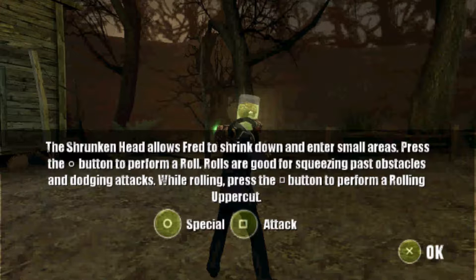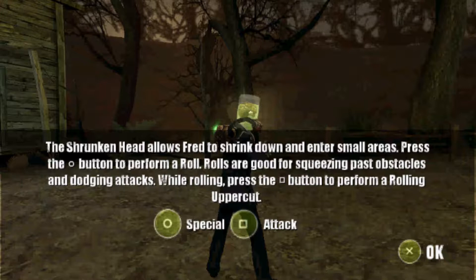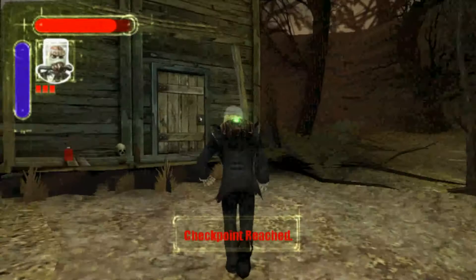The shrunken head allows Fred to shrink down and enter small areas. Press the circle button to perform a roll — rolls are good for squeezing past obstacles and dodging attacks. While rolling, press square to perform a rolling uppercut, or X. I think essentially we need the key for this door — yep, it's locked as I figured.